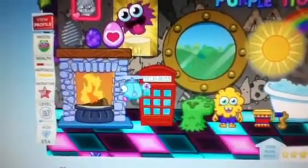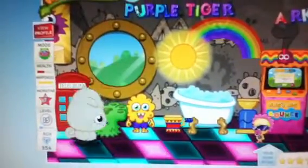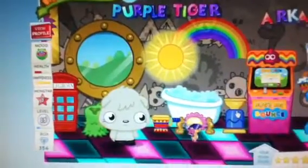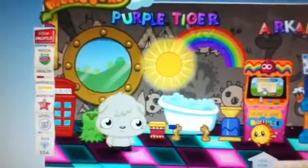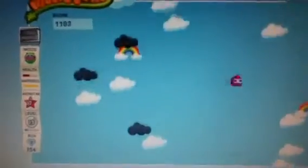I've got a seat there. I've got some random thing that I don't know where I got that from. I've got Purple Tiger up there because it's my nickname. I've got a bath, I've got a bubble maker which is like the best thing, a rainbow and a sunshine, an arcade - and by the way I have a big bounce thingy. I love playing this game, this game's the best.